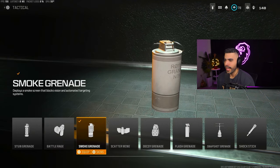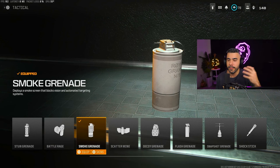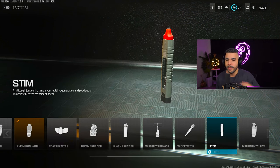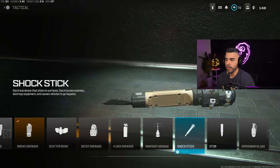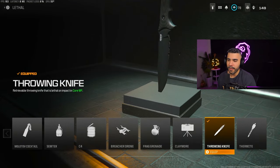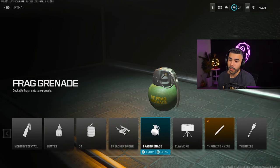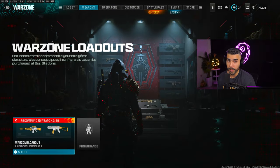For Tacticals, you kind of want to run a Smoke Grenade with the map being very open — the Smoke Grenade will help you live and get you out of very sticky situations. Stim also got buffed, so you get that Stim boost plus the health regen back, which is very nice. For the lethal, Throwing Knife, or you can run a Frag or a Semtex to help you get enemies out of those spots.